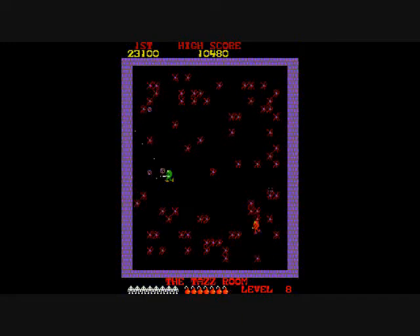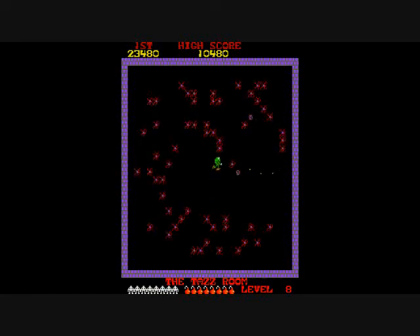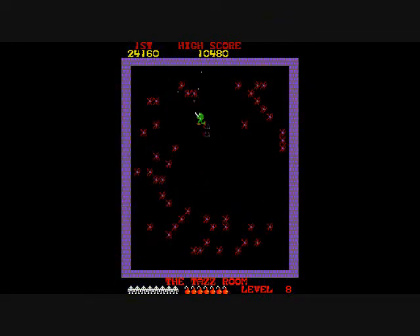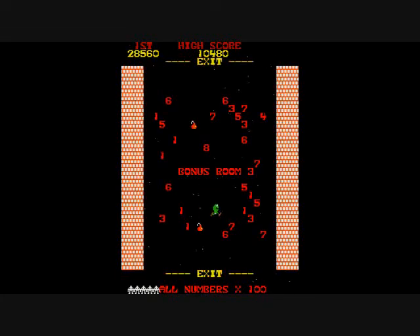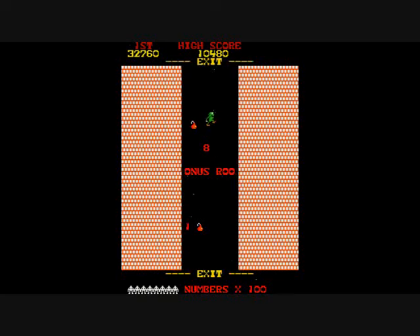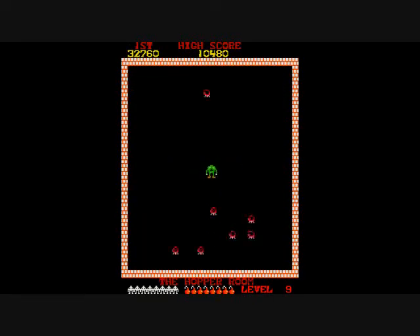Now, this is the Taz room — you have guys that look like you, but they're red, and they actively pursue you. They move in kind of herky-jerky patterns. After this is the bonus room again. You have enough time to get at least some points or a bomb. Just got out in time.